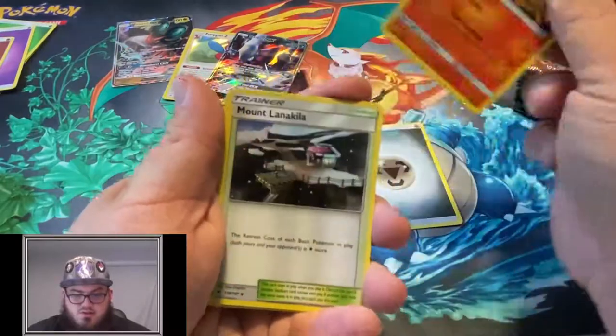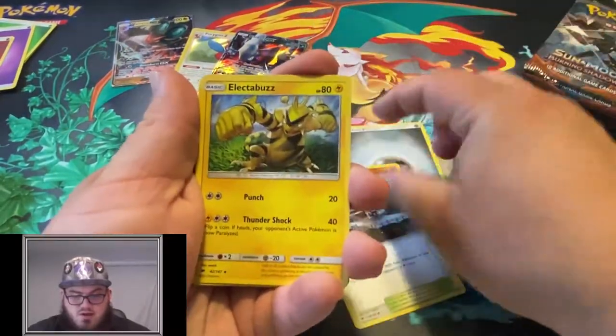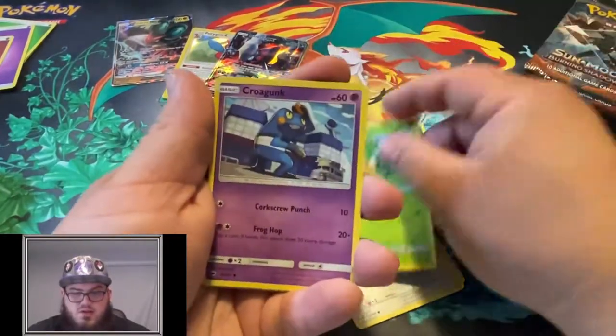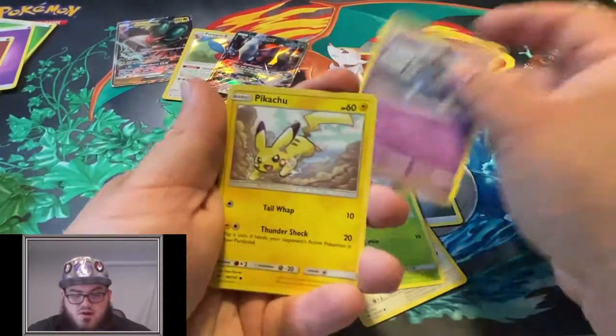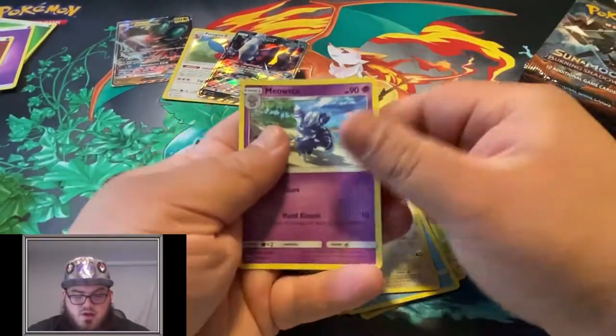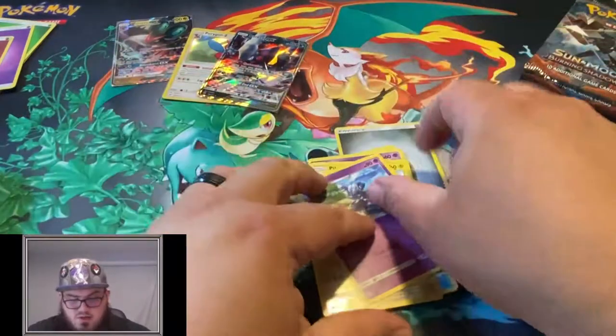Metal Energy, Simisage, Mount Lanakilla, Electabuzz, Stufful, Pansage, Roggenrola, Pikachu, Phantump, Oranguru, and a Meowstic.